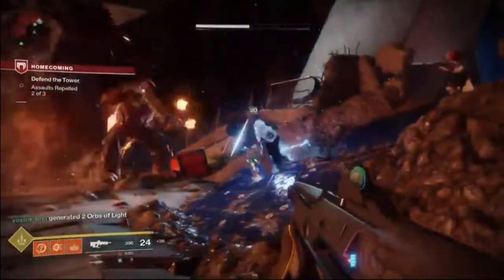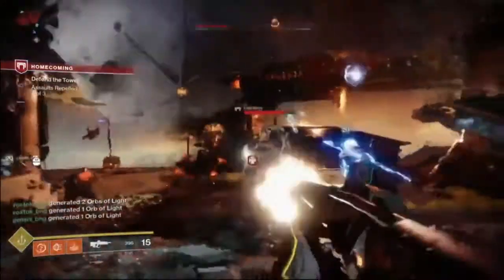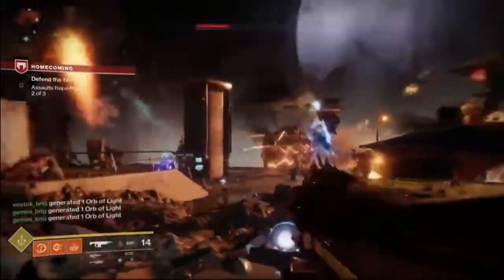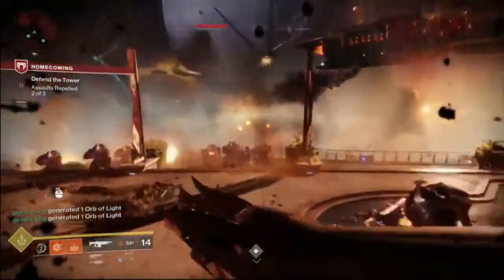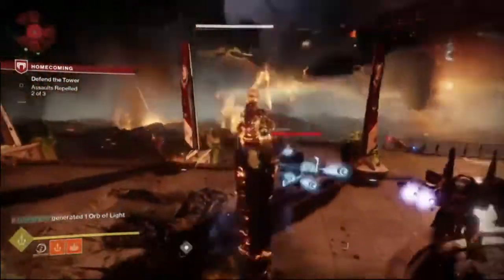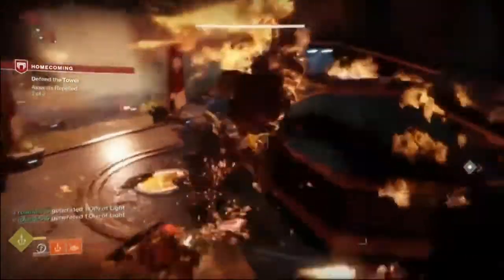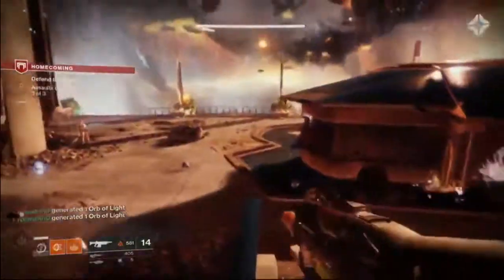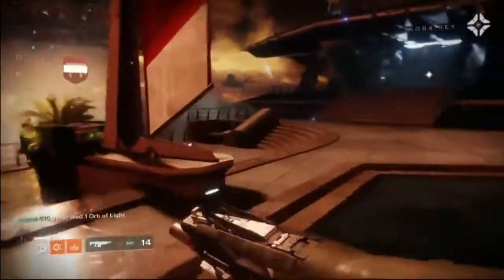Rocket launchers are of course still in the game, but your power weapons don't just include those you might expect — we're looking at things like fusion rifles, snipers, and shotguns. This isn't necessarily what people would assume or thought was going to happen. As you can see here, the current Guardian using the new Dawnblade class is using a primary that does not have elemental damage.